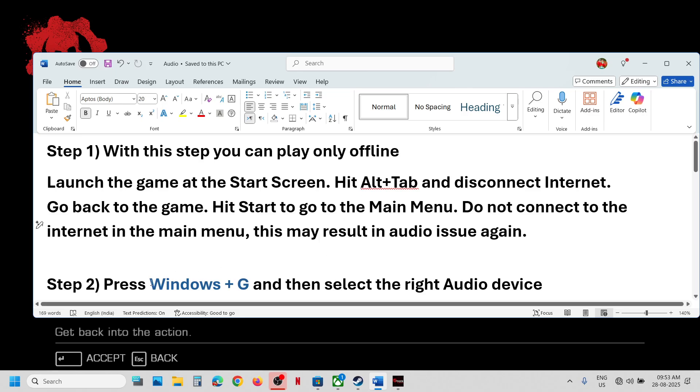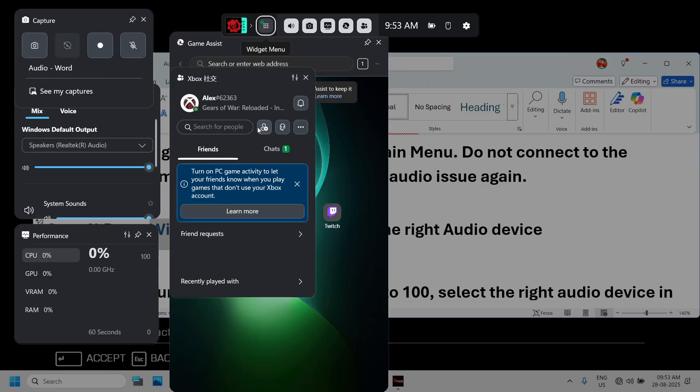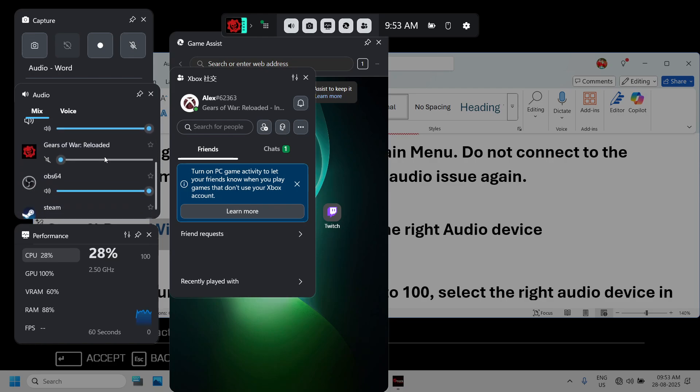The next step is to press Windows+G and select the right audio device. When you press Windows+G on the keyboard, you will see the Game Bar. Go to the audio option and click on the speaker icon. Make sure you have the right audio device selected — whichever speaker you want to use, select that speaker. Scroll down and make sure the game is not on mute.